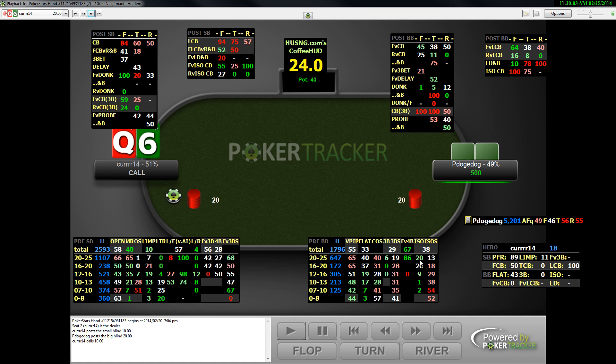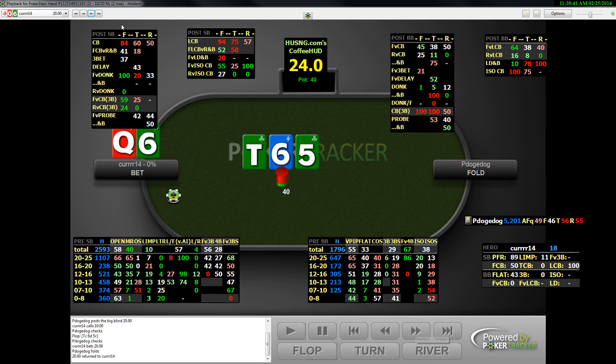Queen-X, I'm limping here. He's not very aggressive at all against my limps — I'm just limp-folding to an iso. This is mostly value. His iso shove is going to be a lot of weak ace-x and weak pocket pairs. He's also folding a ton to my limp c-bet, so I'm stabbing all flops. I'm limping here with the intention of stabbing all flops. After the flop I'm going to be much more careful — once he calls flop, his hand is weighted towards value because he's folding so often to the c-bet. And he just folds there.